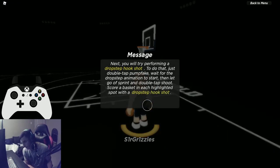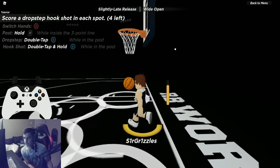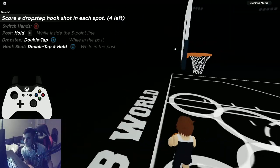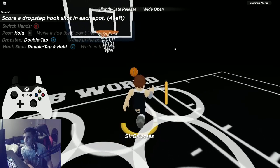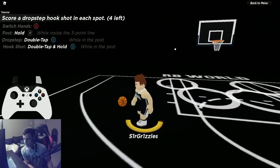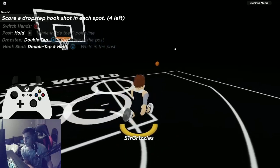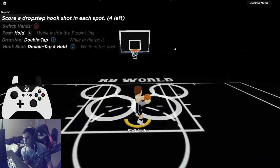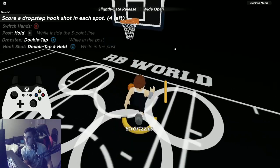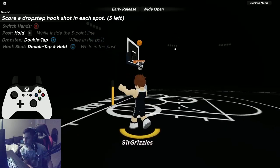For drop step, stay a bit further behind the circle so the animation triggers properly. Don't be too close to the rim. Make sure each double tap is quick. Drop step hook timing is tough — it's hard to get the timing of the double tap. Drop step fade on the other hand is very easy and very effective against defenders — highly recommended over the hook.